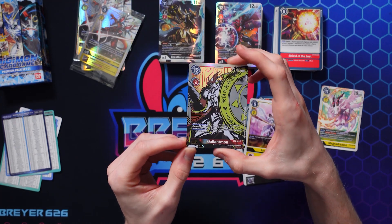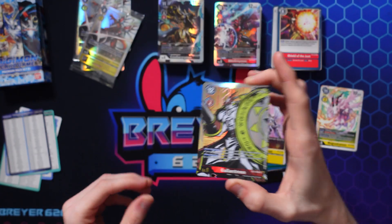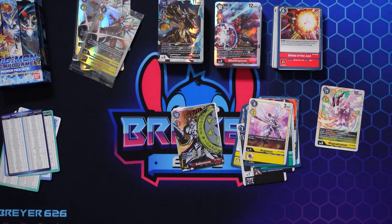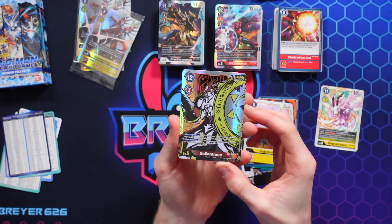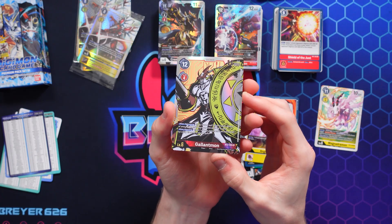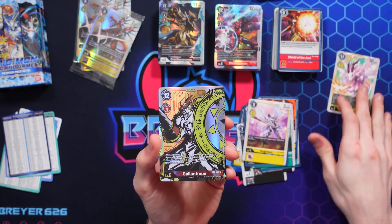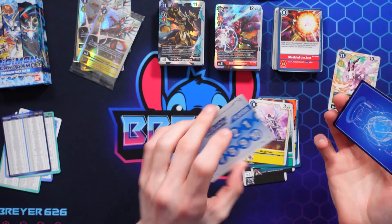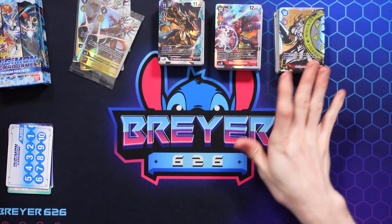Let me turn on my lights so you can see this card in its full glory. There we go — now you can see this Gallantmon right there. Look at that card, it looks absolutely gorgeous. That is really, really nice. And of course the memory gauge — my light died again.